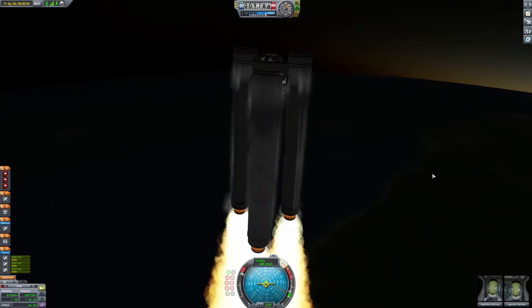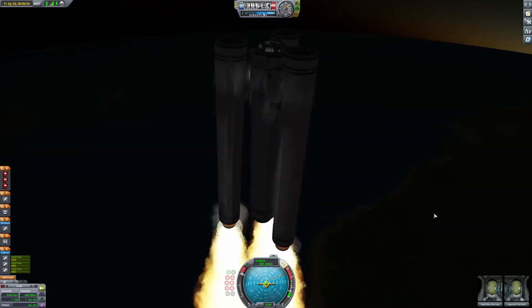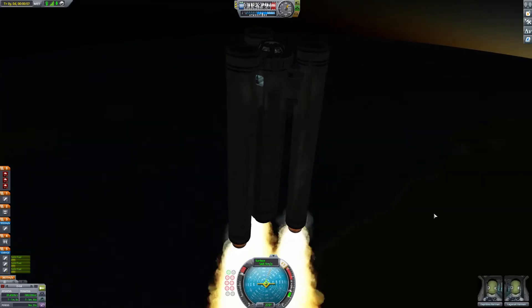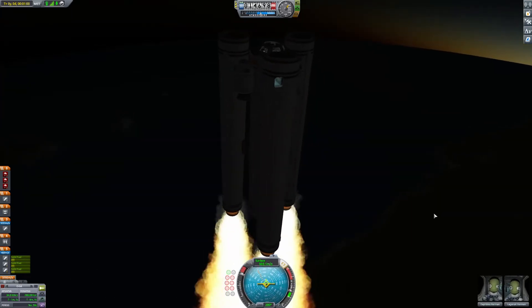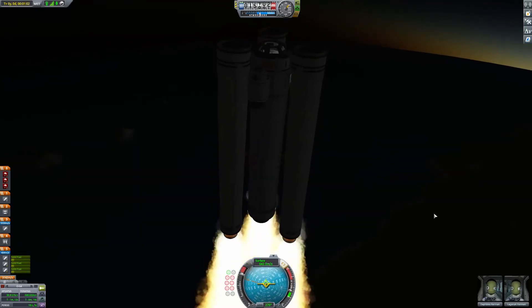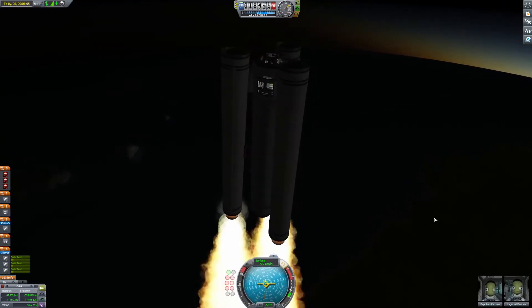We're spinning quite a bit. What should I do about that? Let's do something very fancy and do nothing about it. Wait, what direction am I spinning in? Attempts to counter it. Stop spinning, please. Hopefully we can decouple these, because these things don't have any gimbal. I think we're spinning faster now.